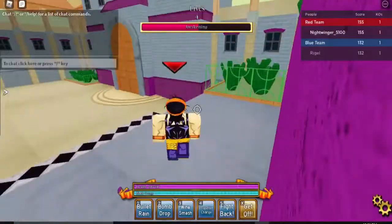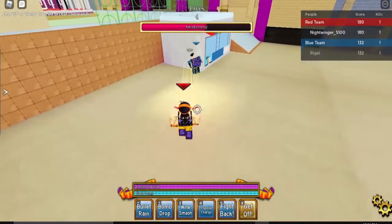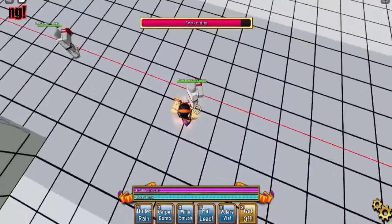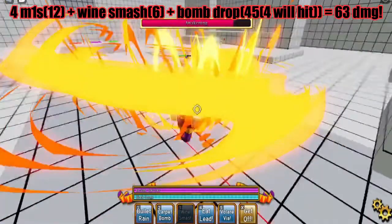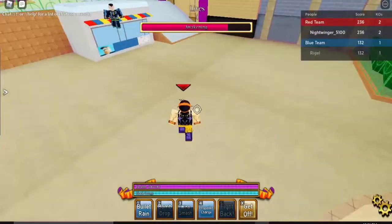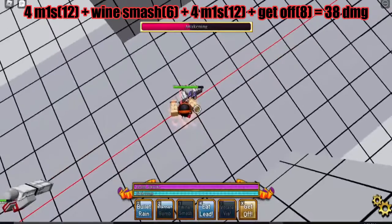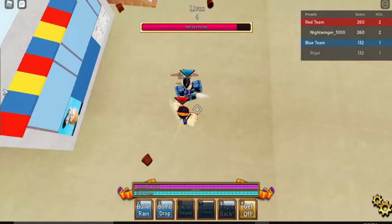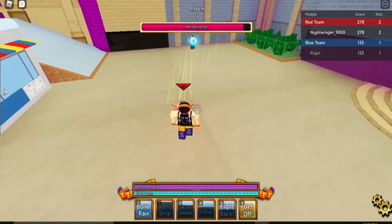Carpet Bomb does a lot of damage but it's pretty inconsistent — sometimes it hits three times, sometimes only two or four. You can also do M1s into wine smash, M1s, Carpet Bomb if you don't have Volar. And same as base, you can do M1s into wine smash, M1s, then X — but in Awakening, X is an evasive, so I would recommend saving it in case you get hit with an attack.